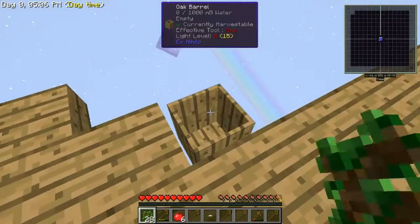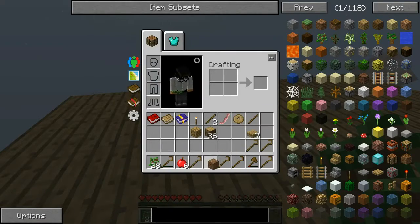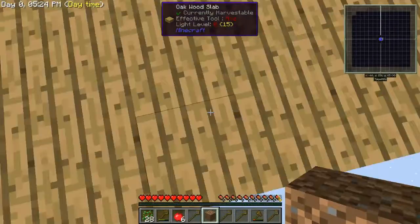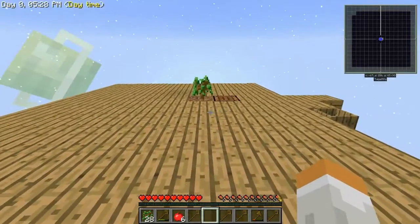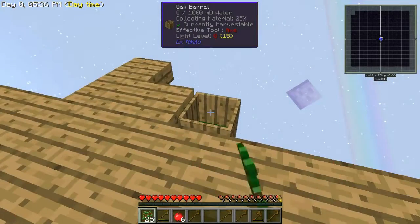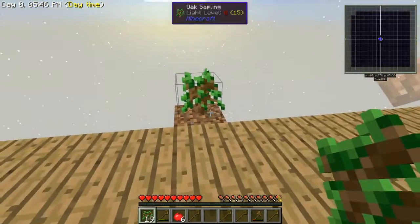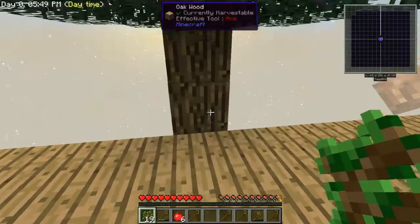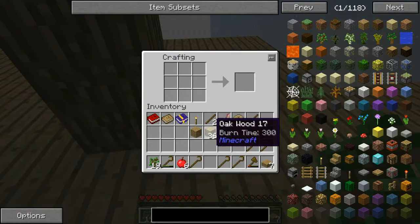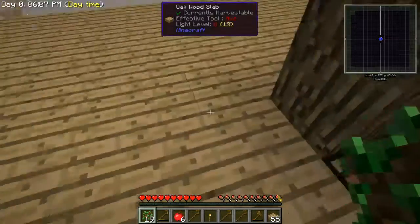We'll go ahead and space this one out to the edge over here, and we'll keep it in line with this other one — just for OCD's sake. There we go. We'll throw a sapling down on it and we'll get some more dirt going. And those have grown. We've got seven slabs — we'll go ahead and make some more and expand this out a little bit. Might as well go ahead and place this torch down.